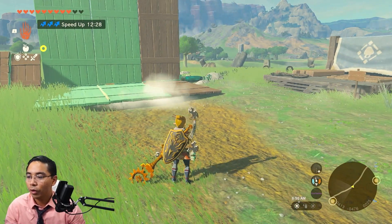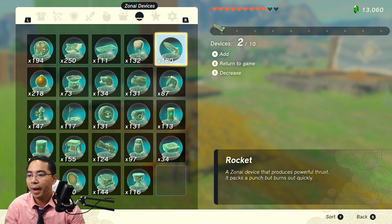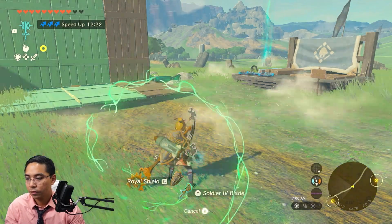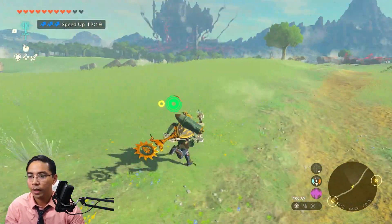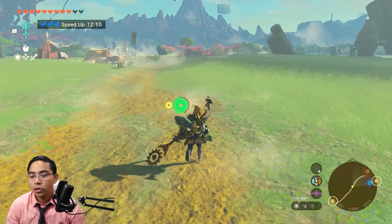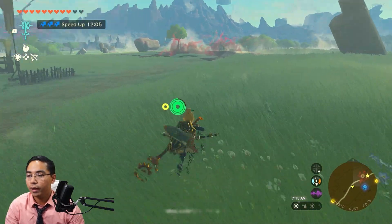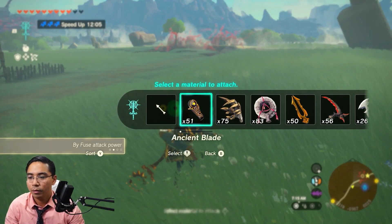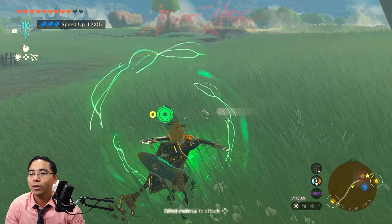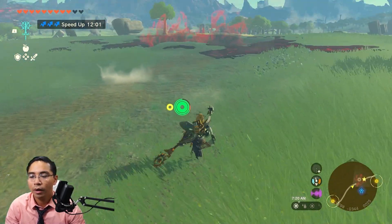It'll help if you have some rocket shields as backup. So I'll have the auto build ready and now go into the chasm. The rocket shield is in case you fall — you can use the hoverstone. If you shoot them they just appear. You'll see in a second.